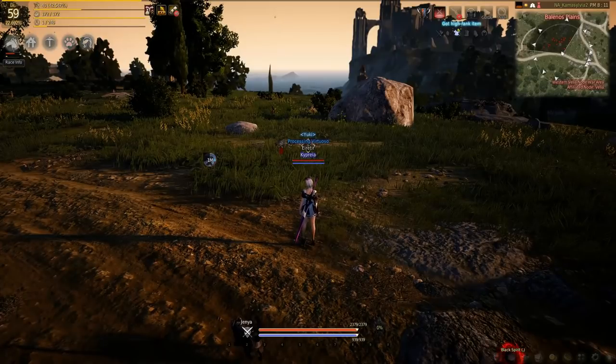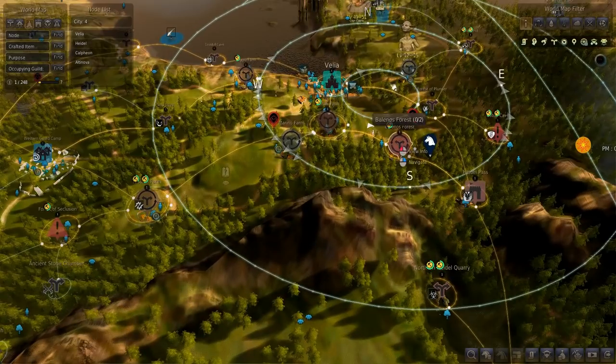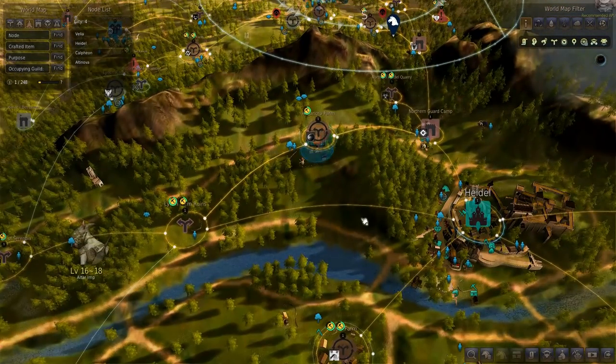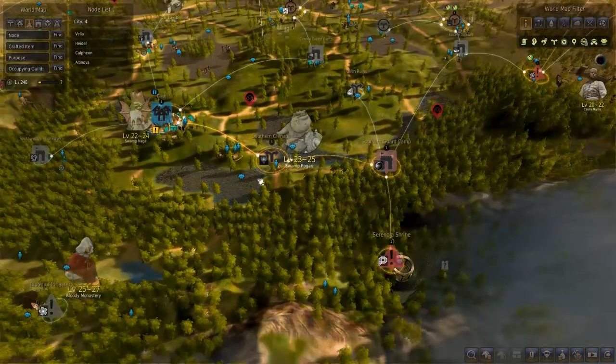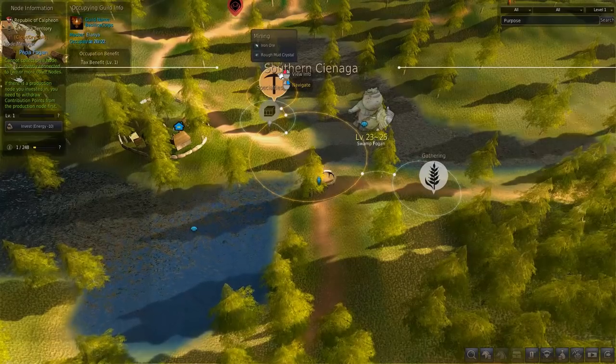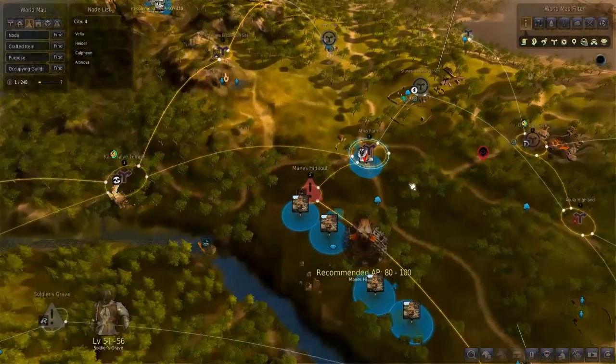Once you get to about 100 CP, that's when your worker bar starts to expand. By then you will have most of the nodes around Velia and Heidel. As you close in on 150, you can start to expand. You can expand to Glish — for example, there's an excellent iron ore and rough mud crystal node right there. You can also expand outwards to Tarif.